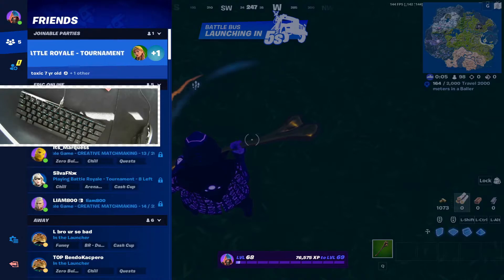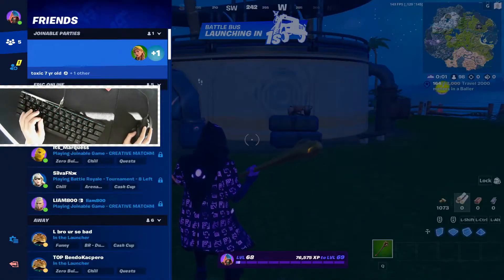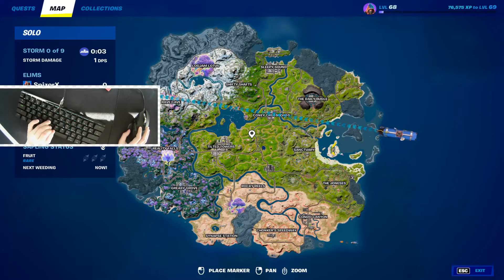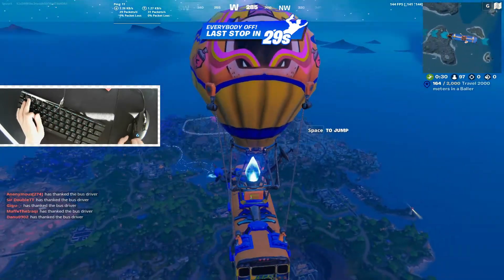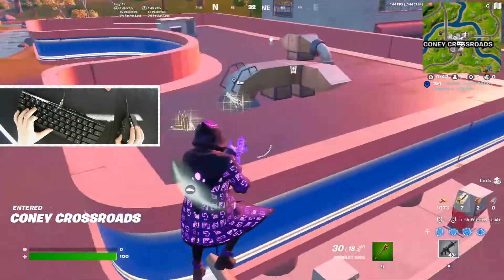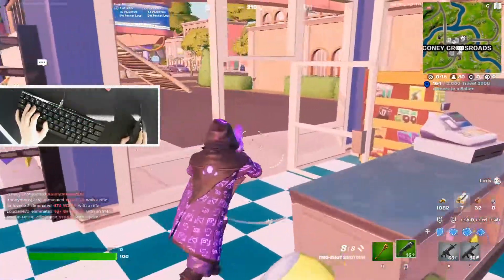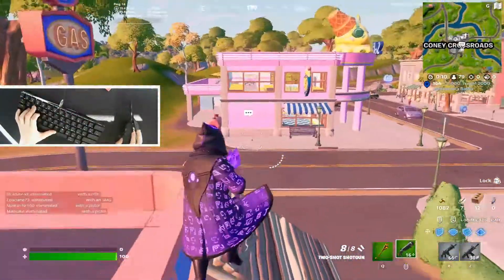For the first quest, you need to collect a striker pump and a hammer assault rifle. All you gotta do is get those, and you're also going to want to get the two-shot shotgun. That covers the steps for the first quest.